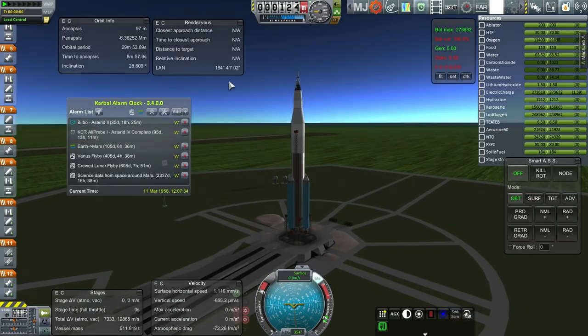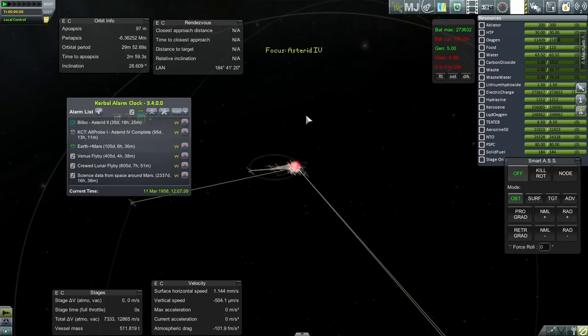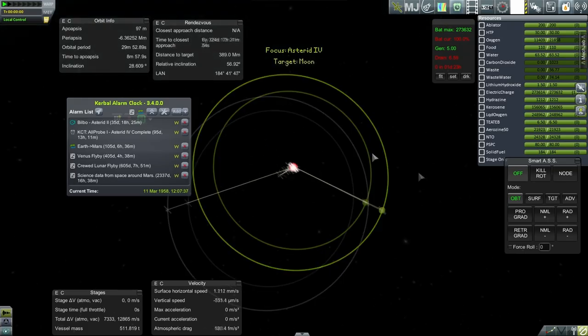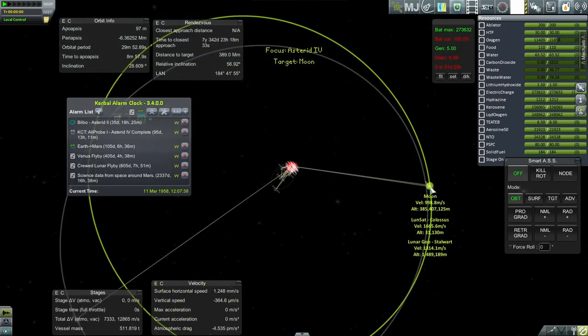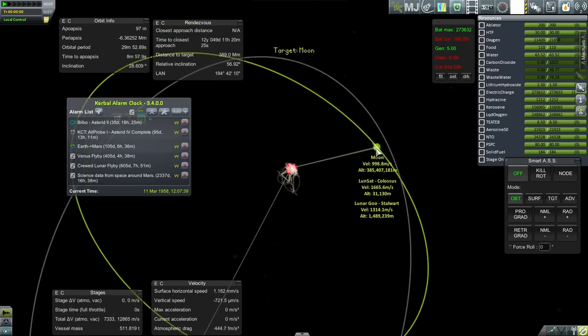We need to line up with the moon — we don't strictly need to, but for fuel's sake it would be preferable. And of course with the real mission we definitely want to because that'll shorten the trip. If you do an off-plane transfer it takes a bit longer and that'll cost us extra supplies.